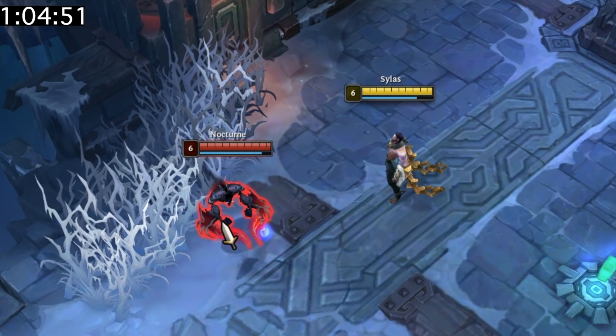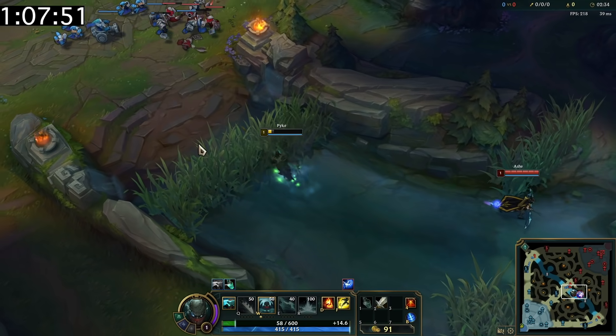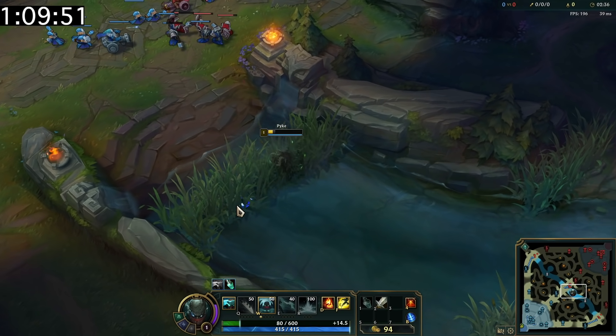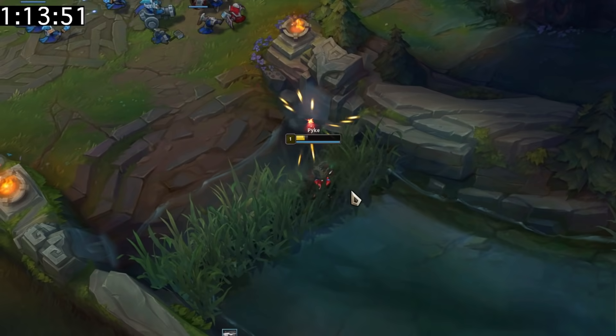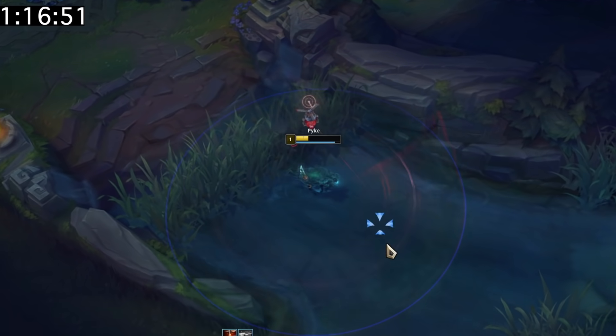You can spell shield Sylas when he's trying to steal your ultimate and cancel it. You can check to see if a bush is warded by using Pyke's health bar. When Pyke has gray health, instead of using W, go into a bush — if you don't regen health while you're in the bush, it means it's warded.